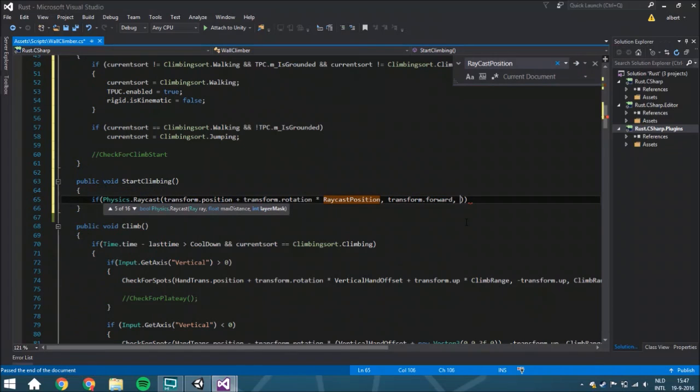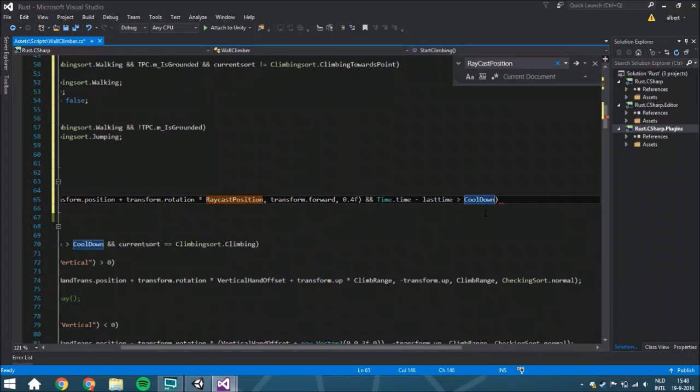We're going to set it to a length of 0.4 units. This is because we're going to set the player's collider radius to 0.3 — so from the center of the object we want to be a little bit farther away, meaning 0.1 units beyond the surface. Also, Time.time minus the last time has to be bigger than the cooldown — this is very important because otherwise it'll just keep jumping. And your current sword needs to be climbing_sword.walking.